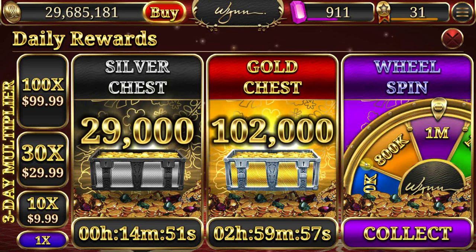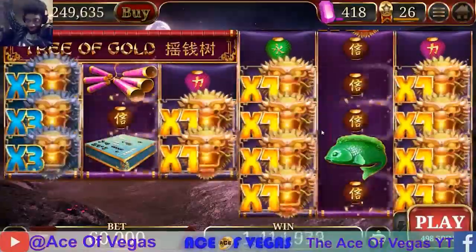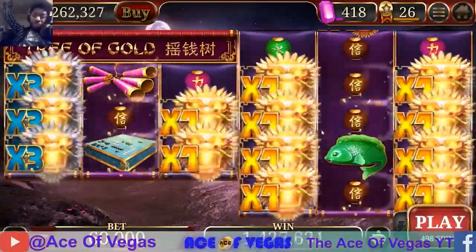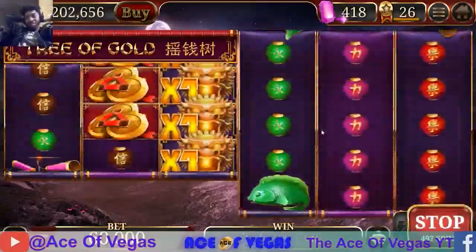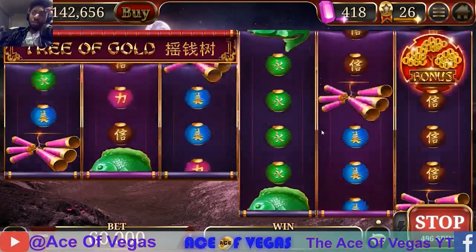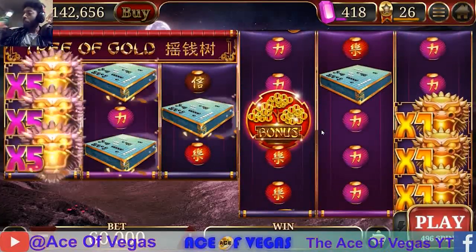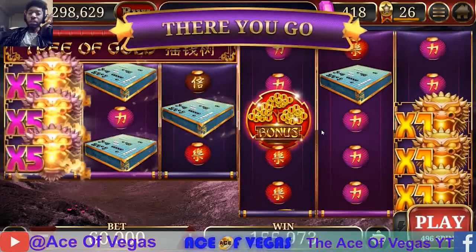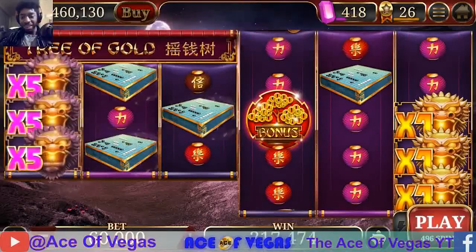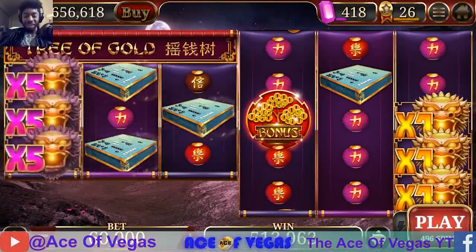Strategy one is betting low and long. The bet low and long strategy is simplest in its execution. You focus on a single game at a low level if you're below 20 million chips, the next level if you're above 20 million chips but below 100 million chips, and the third level at 100 million chips and above. The purpose is to bet enough chips to cycle through a full 500 spins without bottoming out, then repeating as often as you can. Depending on your level and what game you play, this is the most efficient.